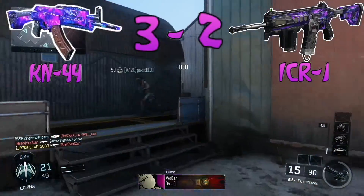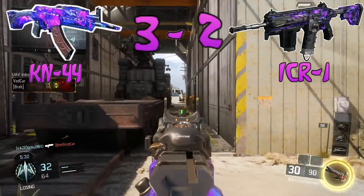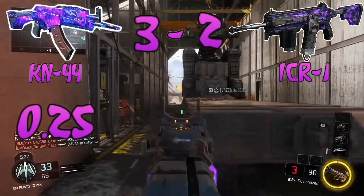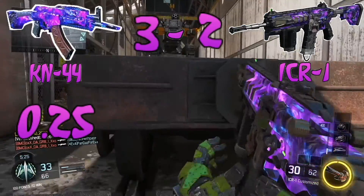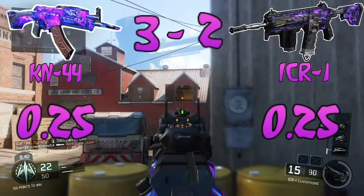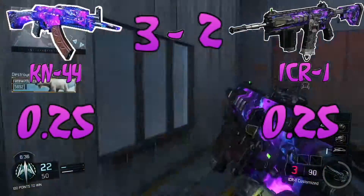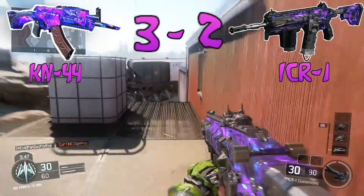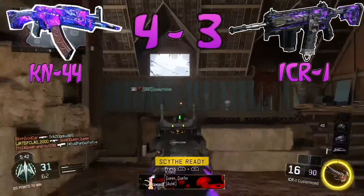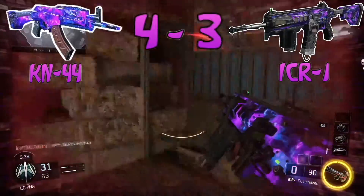Moving on to our last category with KN-44 currently winning: aim down sight speed. The KN-44 is 0.25 seconds and the ICR is exactly the same, 0.25 seconds. So we give both guns a point, making it 4-3 to the KN-44.